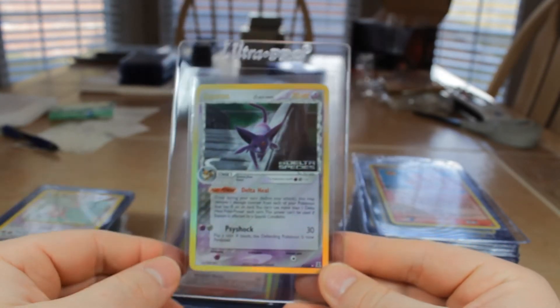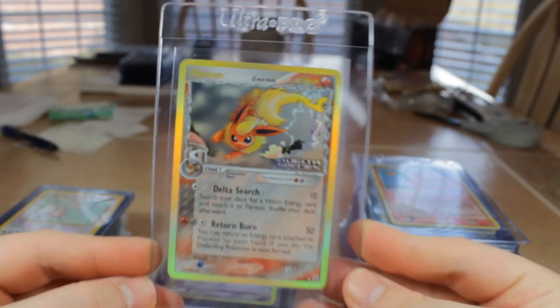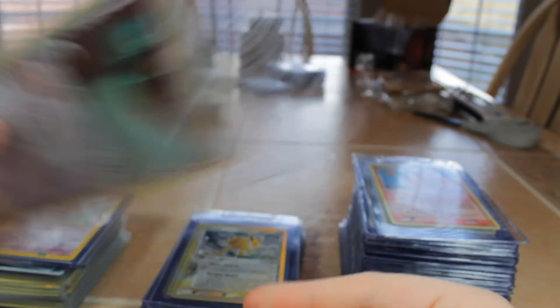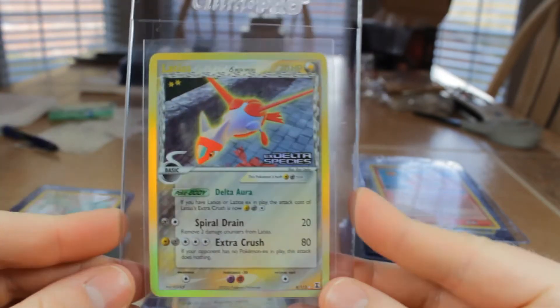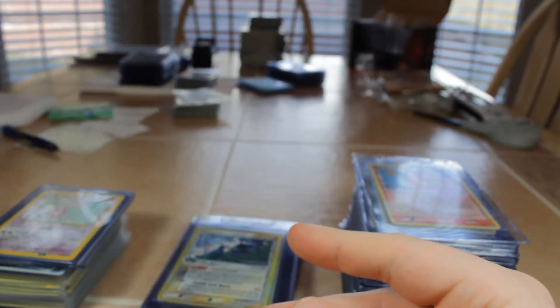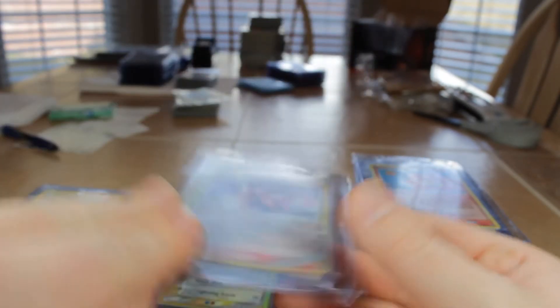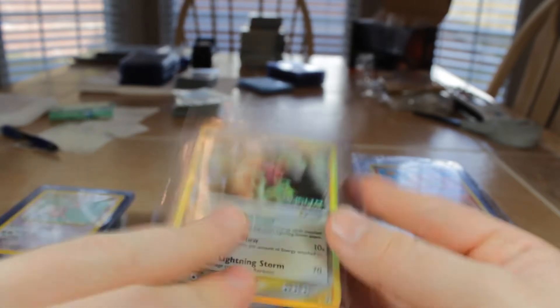Espeon number 4 — the gold borders are sweet. Flareon number 5. Garbodor. Jolteon. Latias. Latios — Delta. Love Deltas, you guys know I love Deltas. Marowak. Metagross. Mewtwo, which has a fire type — very sick artwork. Rayquaza.